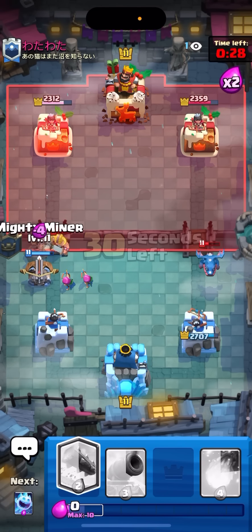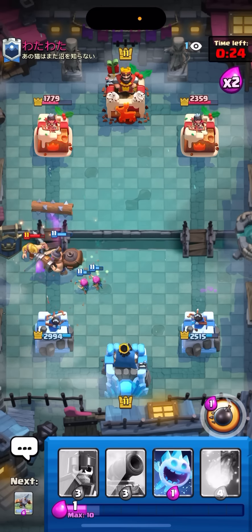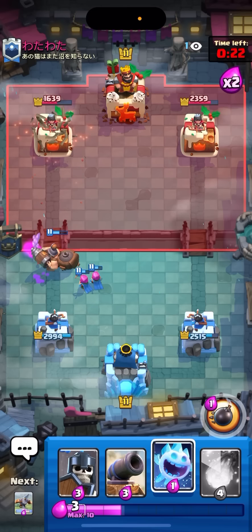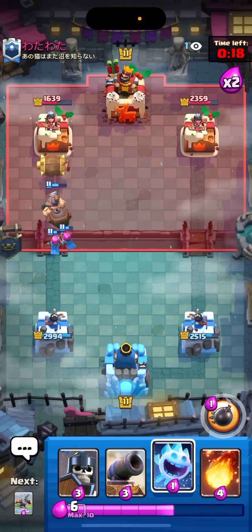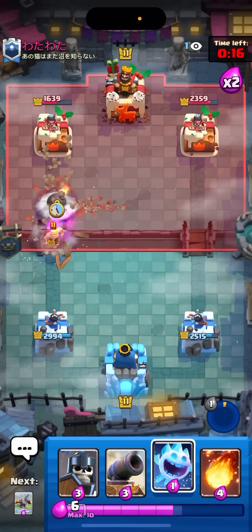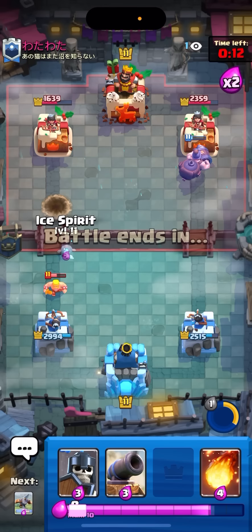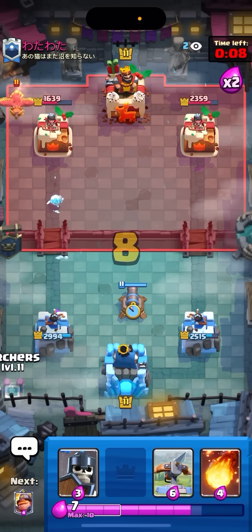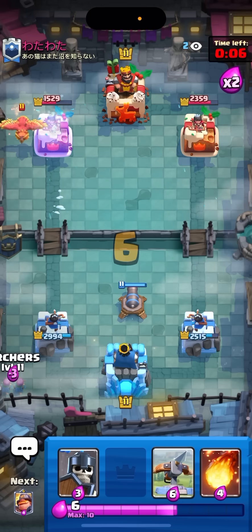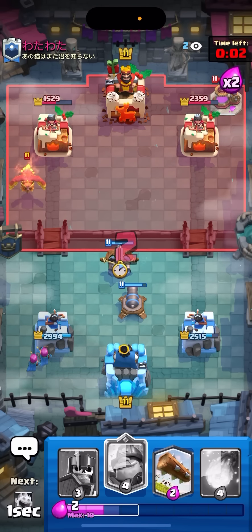Let's go for the E-Barbs - so I'm gonna log right now to take out the E-Barbs. Not bad. He might barb barrel here so right here I'm gonna pop my ability to predict it. I was going to say if I just pop my ability and go guards on the right and time it really well I might be able to get some damage there, but I wasn't able to time the ability pop. So I'm gonna archers in the back here to cycle. Let's go for the pump - I'm gonna Expo in the middle.